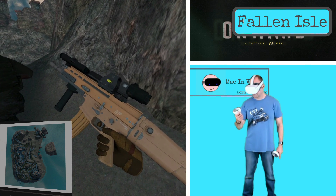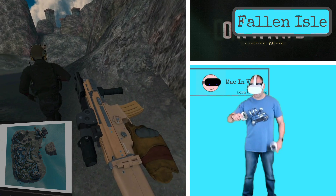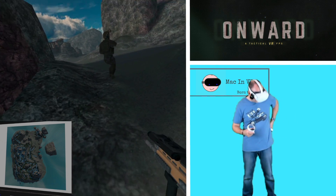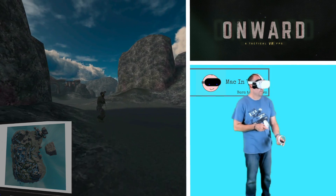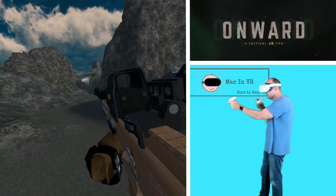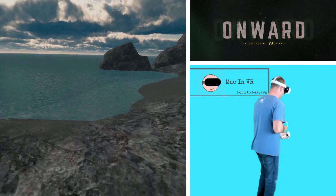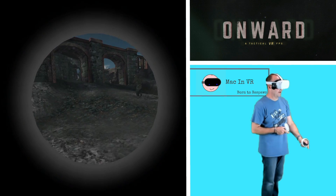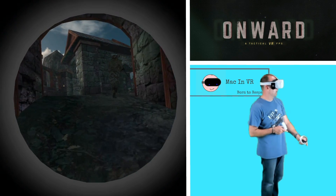I've kept the best till last — this is Fallen Isle, or as we like to call it, Skyrim Island, because it reminds us of that RPG. Basically a small island in the sea covered with ruins with really long open sight lines, so as soon as you spawn you get engaged. It makes it quite hectic and a really, really good amount of fun. I really like this map.